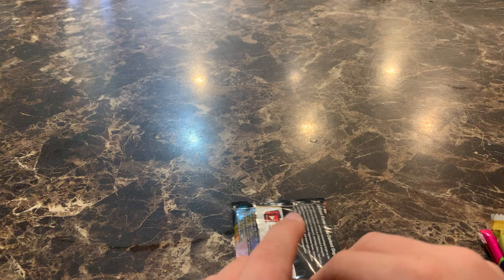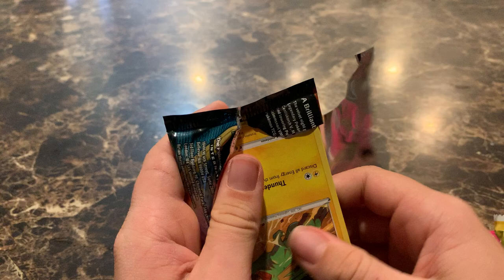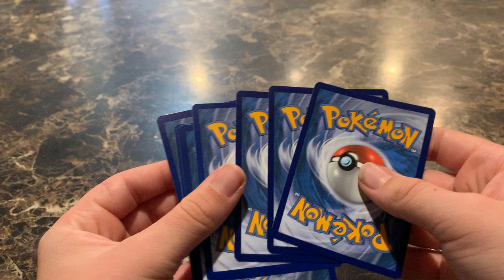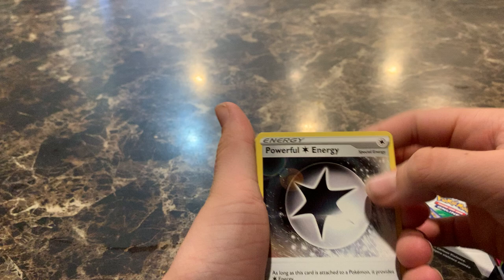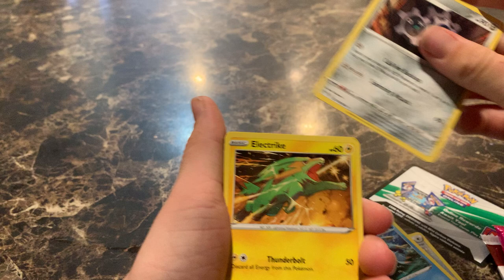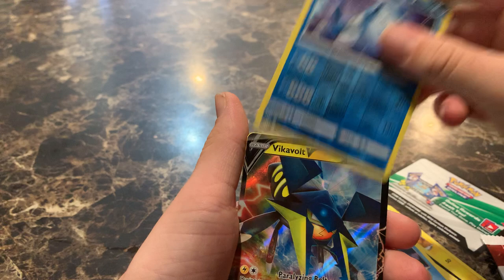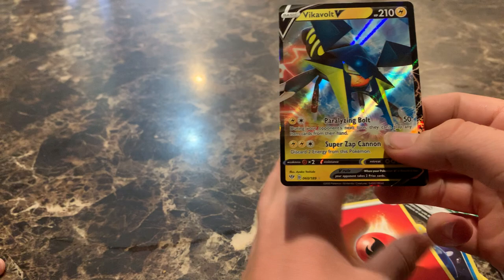Walk us through what you see as we go — if anything exciting pops, let me know, because I don't know anything about Pokemon cards. With these packs, you're usually guaranteed a holo or a good card. Looking to pull the Megatrix VMAX. First we've got a Powerful Energy, a Toxpex, Klink, Electrike, Dino, Bunnelby, Vanillite, and a Vikavolt V — that's a good card right there.